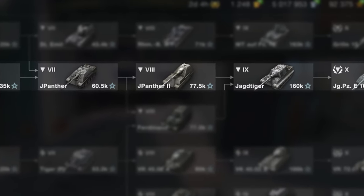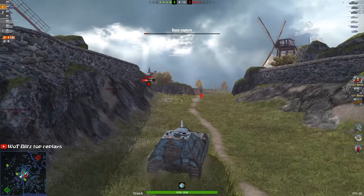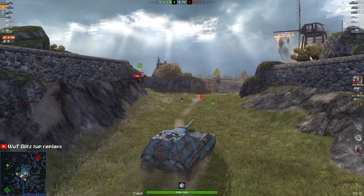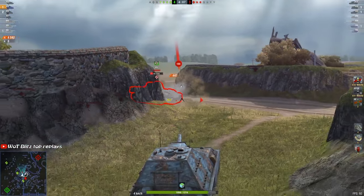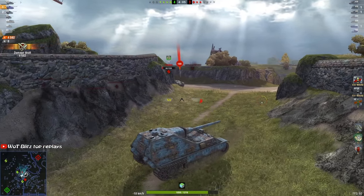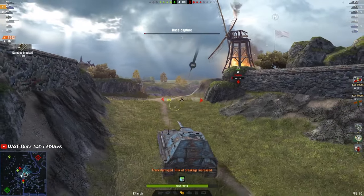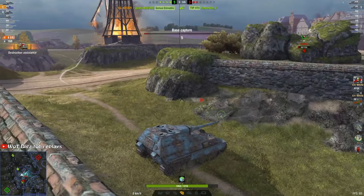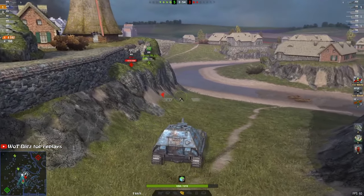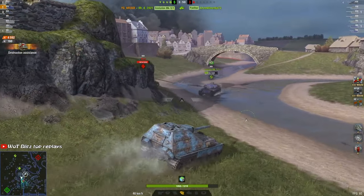Moving on, we have the Jagdpanzer 2. This is one of the best tier 8 tank destroyers because it already has a tier 10 gun with 460 damage per shot, excellent penetration of 250mm, and a fast reload — resulting in a comfortable 3,000 damage per minute. Moreover, the tank has exceptional frontal turret armour making it practically impenetrable. However, the hull is easily penetrable even by tier 7 tanks. It also boasts excellent mobility, allowing it to zip around the map at medium tank speeds.